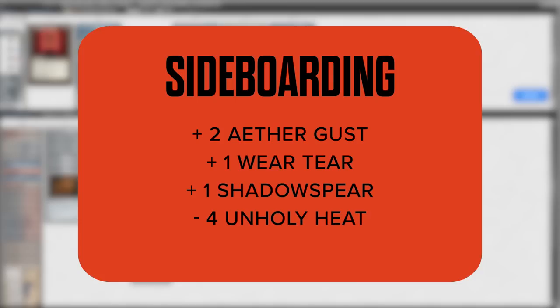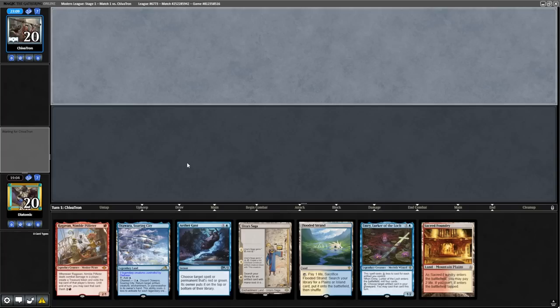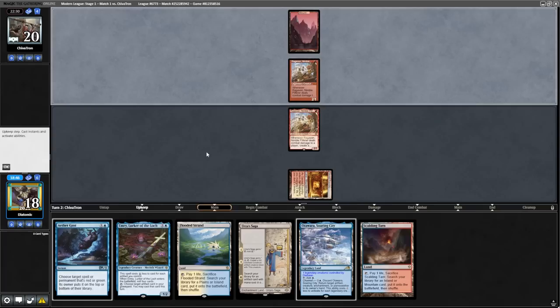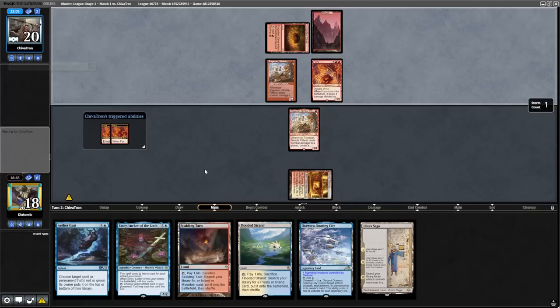I wanted to focus more on comboing, so I only took out the Unholy Heats and brought in some Gusts, Wear/Tear for Blood Moon, and Shadow Spear to gain some life. Not too sure about the boarding, because you do need Heats for Ragavan and the Chandra, but I just wanted to keep it streamlined. Starting game two, we keep a great hand with Ragavan, Aether Gust, and Urza's Saga. We also have a Flooded Strand to fetch a basic island to play around Blood Moon. Our opponent plays a Mountain on Ragavan, so we play a Mountain on Ragavan. It might have been slightly better to fetch Steam Vents to cast Ragavan, because we drew the Scalding Tarn to fetch a basic island on later turns, as well as it lets me play Urza's Saga and hold up Aether Gust next turn.